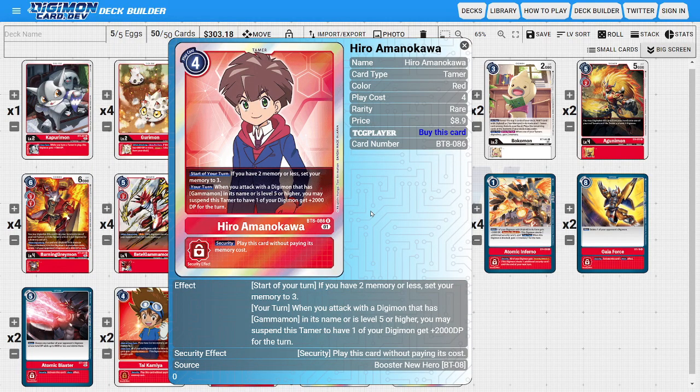I'm running two copies of Hero, another memory-fixing Tamer to complement Tai. Both will hard-set memory to three if it's anything less, so we're never afraid to Digivolve on top of either of them. Hero's own ability lets us suspend him when attacking with a Digimon with Gammon in its name or a level 5 or higher to give that Digimon +2,000 DP — comboing with Battle Gammon and Atomic Inferno to make him 11,000 as a level 4 with Blitz and Security Attack +1.